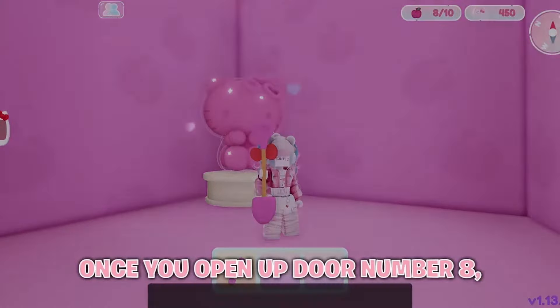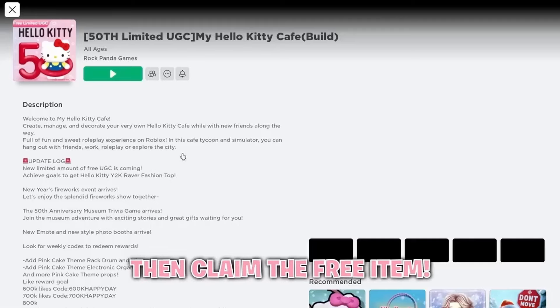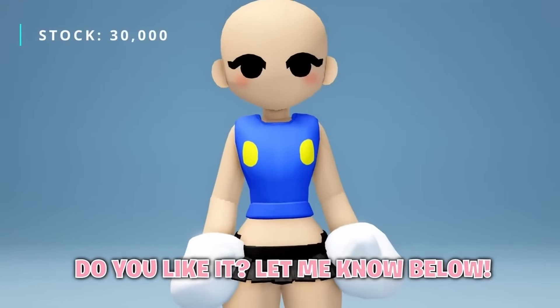Once you open up door number 8, you can just leave the game and rejoin, then claim the free item. Do you like it? Let me know below.